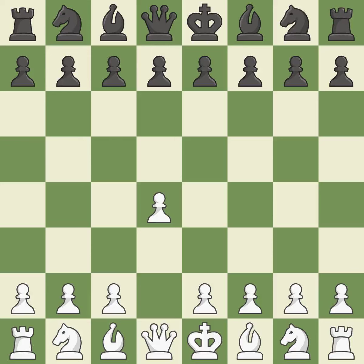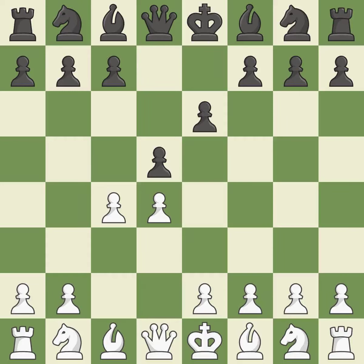Opening with the Queen's Pawn. The move d5 establishes control over the e4 square, frees up the light-squared bishop, and builds a presence in the center. A wing pawn is available in the Queen's Gambit to attack the center and divert black's attention away from the e4 square. By using the e-pawn to protect the key d5 pawn, e6 rejects the Queen's Gambit.